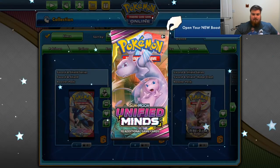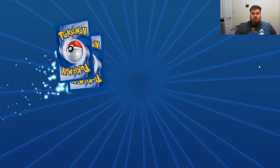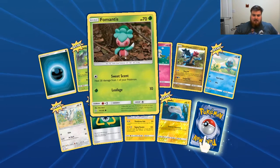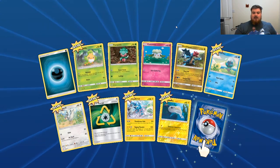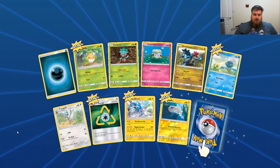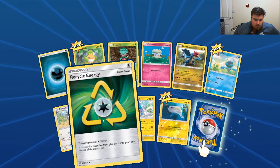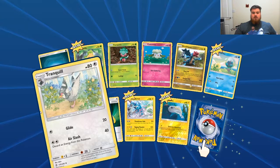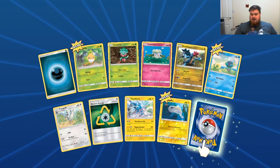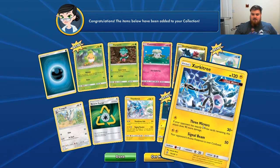Another Unified Minds, let's go. Dark Energy, Swaddle again, Fermentis — but it's the clay version — Kotney, Drudagon, Dupida, Tranquil, Recycle Energy — put it in your hand instead of the discard pile, that's cool — a Thundurus, a Tynemo, and the Rare is a Zirka Tree, an Ultra Beast. Cool.